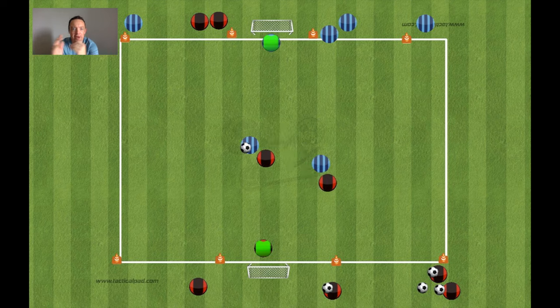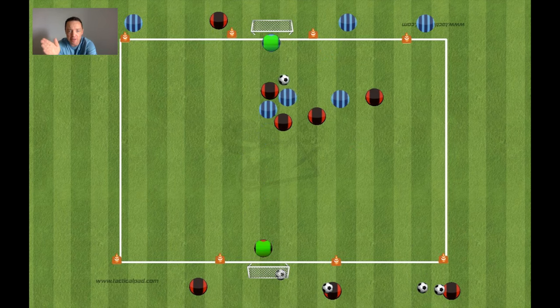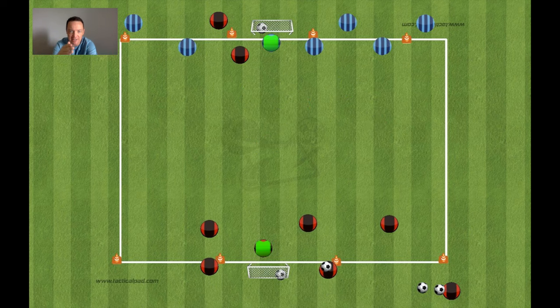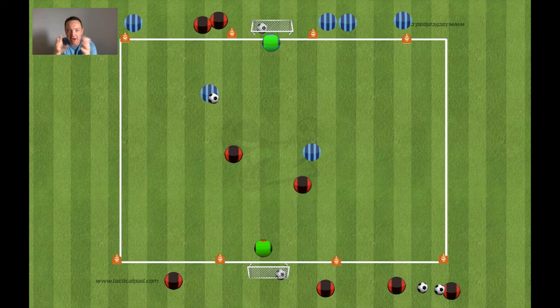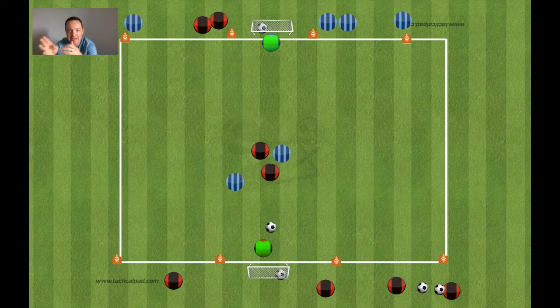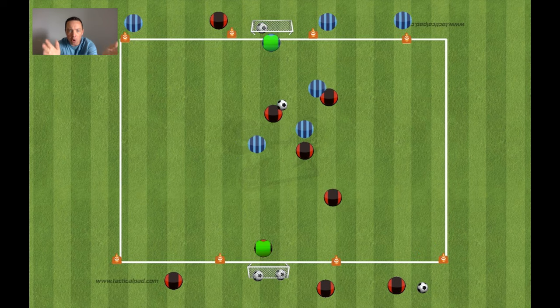Then you create the overload from there. This is a challenging one because the second picture can change the conditions of the game completely. As always, if the opponents win the ball you can add an extra transition as they go to the other goal. I really like this because it's got a traditional vertical flow of the game and then it's got an up, back, and through picture.